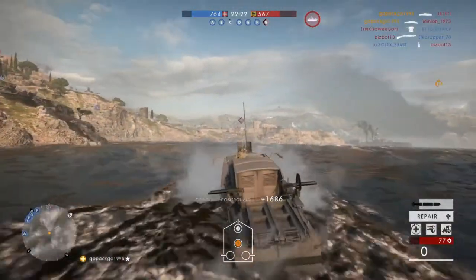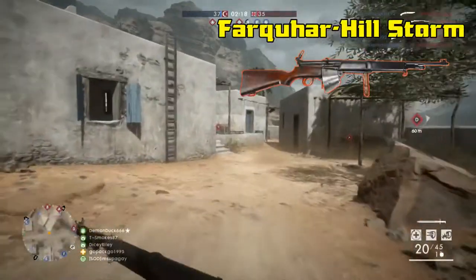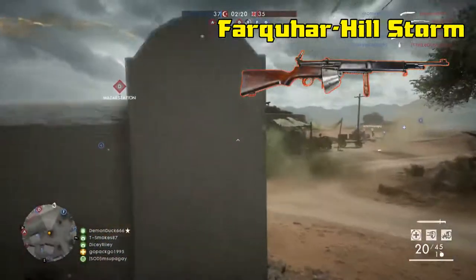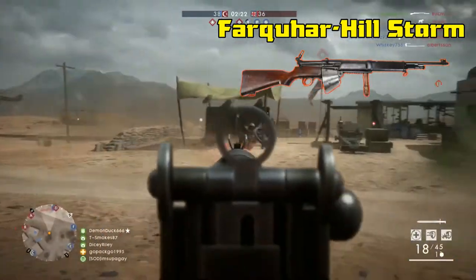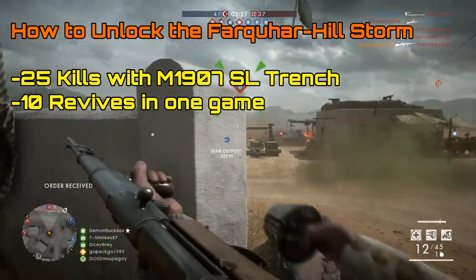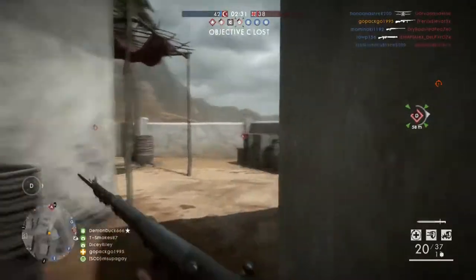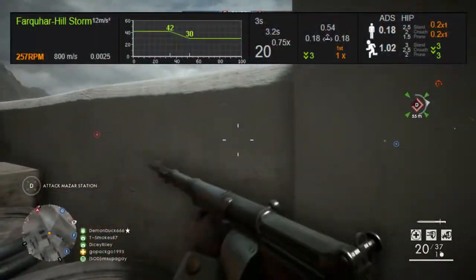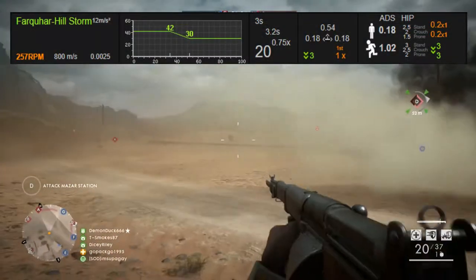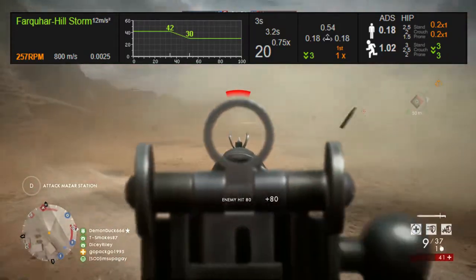Starting off with the Farquhar Hill Storm — this gun is located in the medic class and was recently added into Battlefield 1 in DLC 3, Turning Tides. You can unlock this gun by getting 25 kills with a M1907 SL Trench and also performing 10 revives in one round. The Farquhar Hill also has an optical variant. It holds 20 rounds in its magazine along with an additional 60 rounds on reserve, giving it the fourth largest magazine capacity in the medic class.